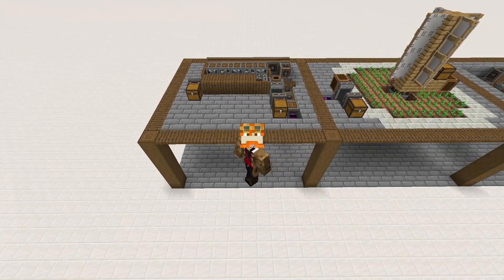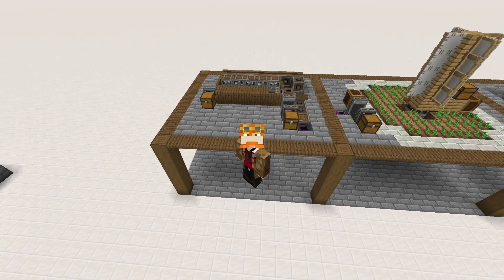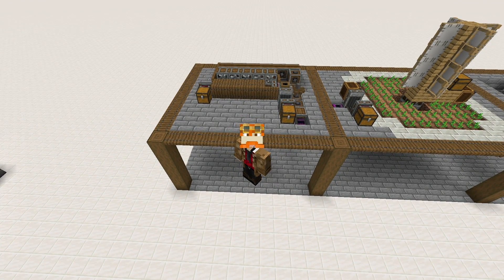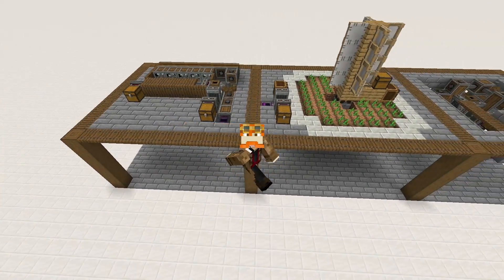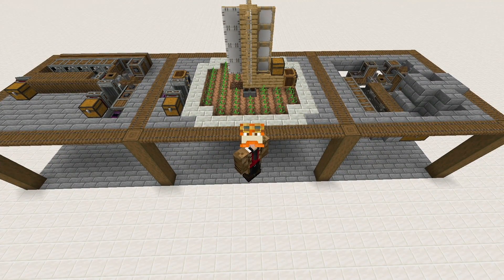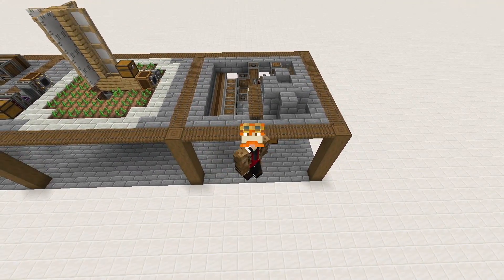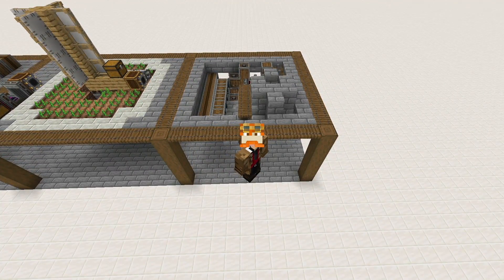So we're going to go ahead and start off. We have the ore washing center — this is going to do all of your ore processing, it's going to get you a bunch of nuggets and stuff, and it's going to help a lot with your production. An automatic crop farm — you can have as many of these as you want, and they're very helpful for just getting you started. And an automatic iron farm — this is a very, very good one to have because there's a lot of stuff that takes iron in Create, so it's very good to have early on.